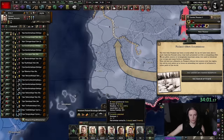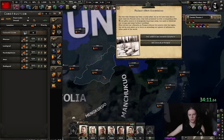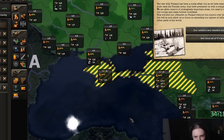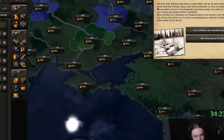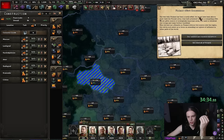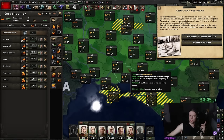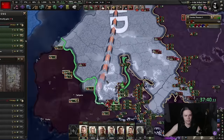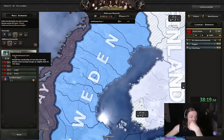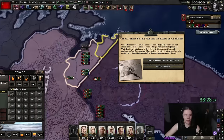Finland does offer concessions right now, but concessions are not good enough because concessions means we're gonna have another war. We also micro the cavalry a little bit to capitulate Finland faster. There's no other 80 percent province to build in, so we look at Crimea — there are a few juicy states to build in there. I will take all of Finland, take all their navy, puppet them, get all the resource rights and a little bit of their factories.